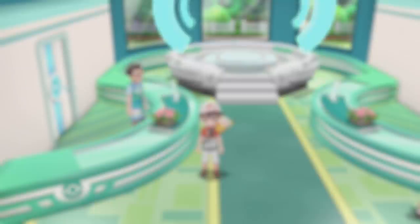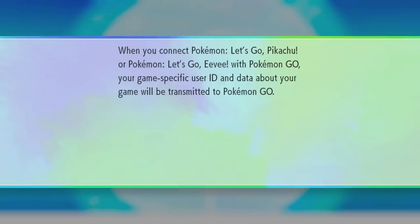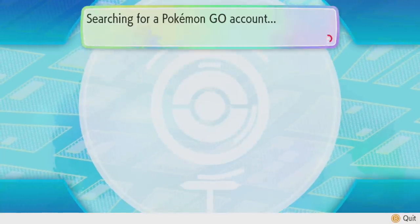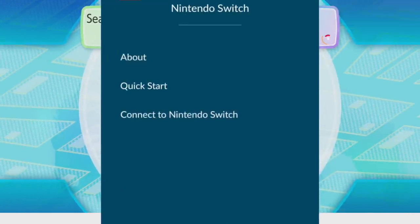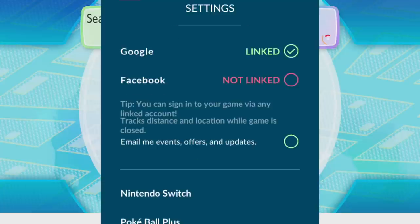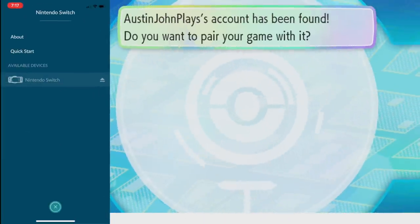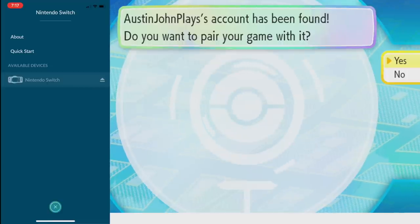First, we're gonna go to the options screen in Pokémon Let's Go and go to the Pokémon GO settings. It says: would you like to pair your game with a Pokémon GO account to communicate with it? In Pokémon GO, you're going to go into the settings tab and scroll down to where it says Nintendo Switch, and then you're gonna have an option to pair. You're gonna choose yes, and the two will find each other.